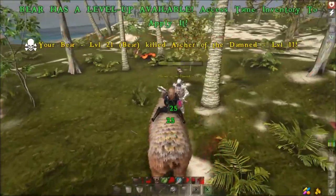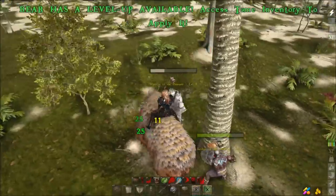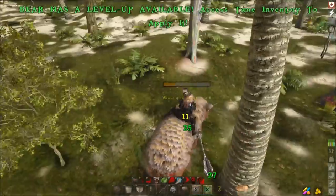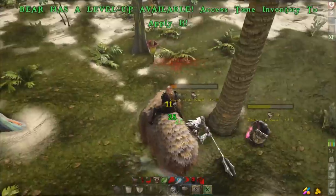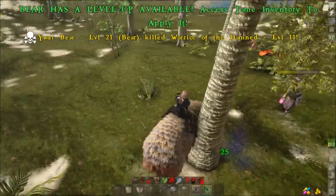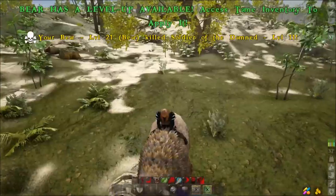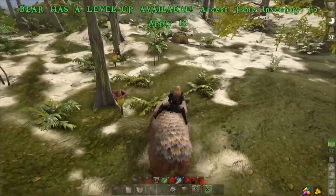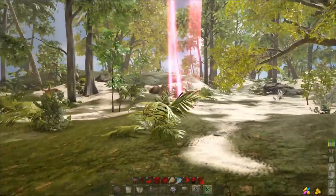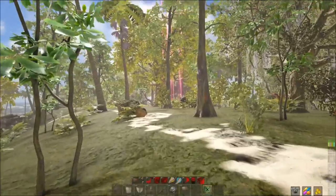The bear can easily make short work of all of them, even the big guy — he can barely get a chance to attack. If you've got something bigger like a rhino that would probably work too, though rhinos have massive knockback. Any of these big war mounts — bears, elephants, rhinos — are going to make really short work of them. Then you just pop off and come over here and dig up your treasure. Pretty easy stuff.